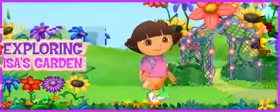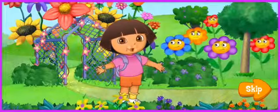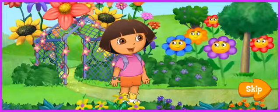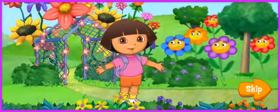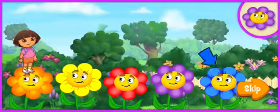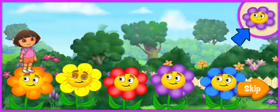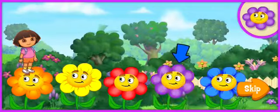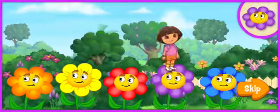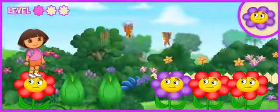Let's play! We're here in Issa's garden, but I can't find Issa! Will you help me find her? Let's float in! The flowers will help lead us in the right direction! I will show you the flowers we need to follow — just click on them! Ready? Vámonos! Let's find Issa!